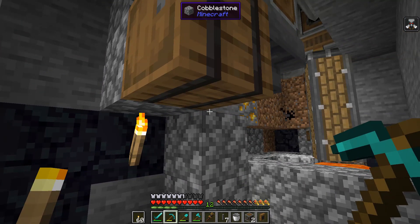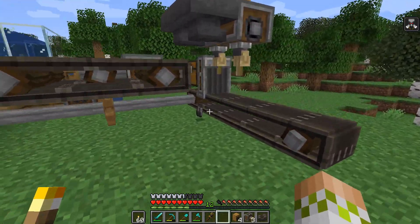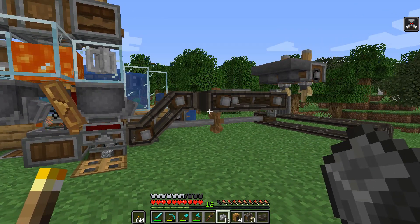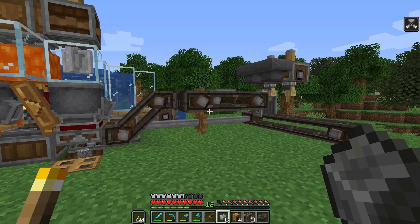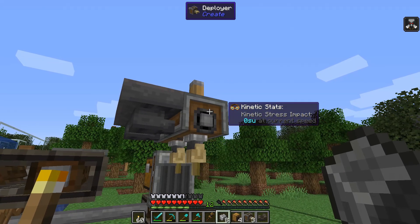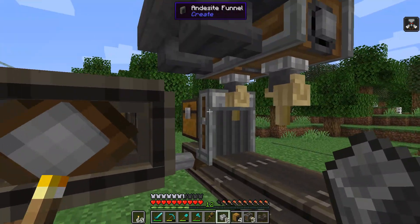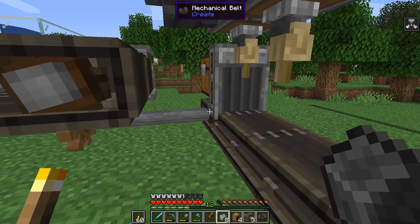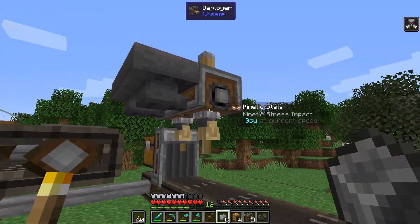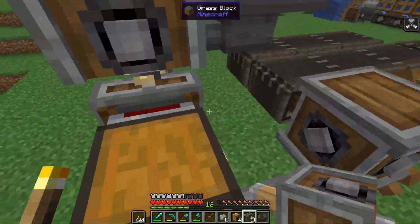I did a little bit of work after getting things situated. The system is running over here — we have andesite being kicked off the end. Everything's working. We still need to set up the tree farm, but I wanted to figure out where the andesite alloy needed to go. Right here we are pulling out the andesite alloy, it comes up and eventually gets pushed into hoppers which will put it into the deployers. We're going to use two deployers in a row to push out the slabs we make from wood.